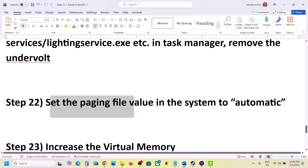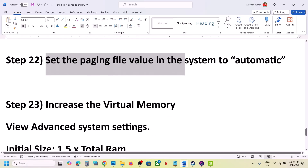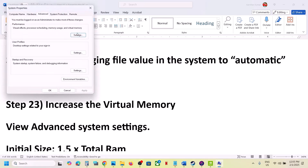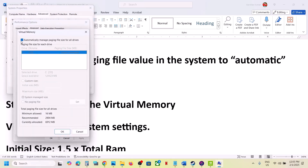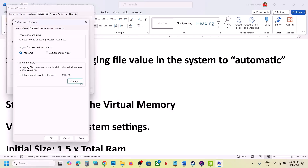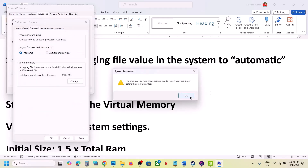Set the paging file to automatic. Type 'View Advanced System Settings' in the Windows search box, click on it, then click the first Settings option, go to the Advanced tab, and click Change. Put a check on the box that says Automatically Manage Paging File Size for All Drives, click OK, and restart your computer. If still not working, click Change again, uncheck that box, select System Managed Size, click Set, then OK, and restart.